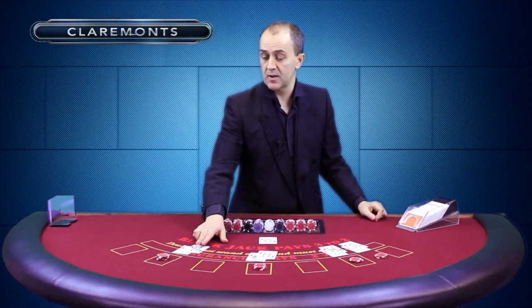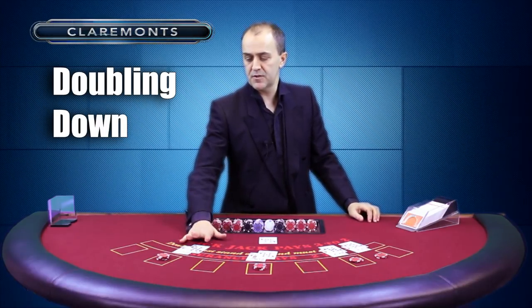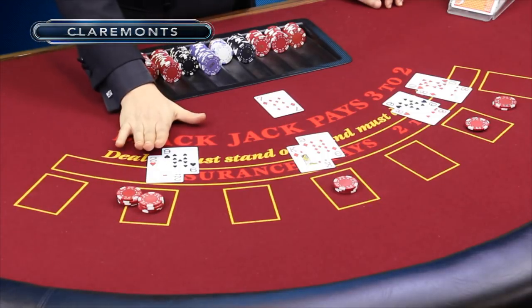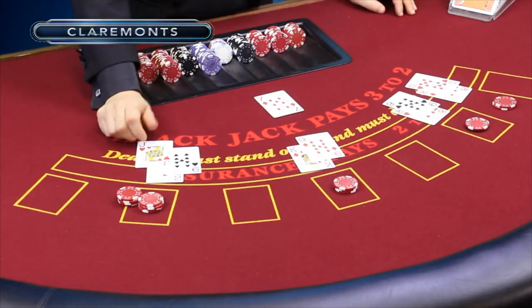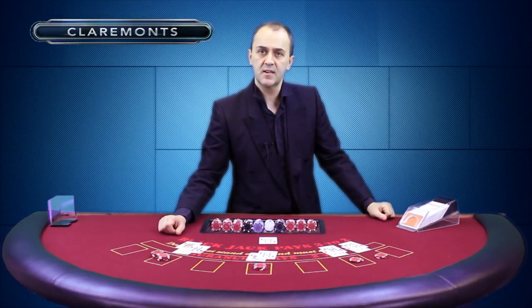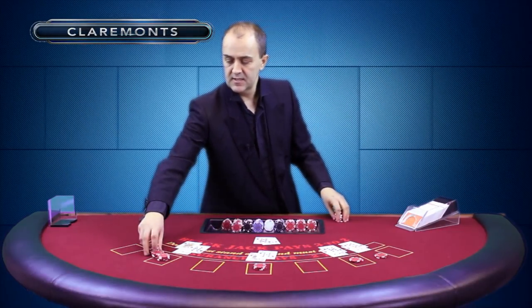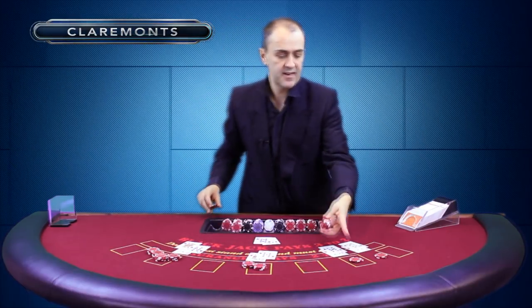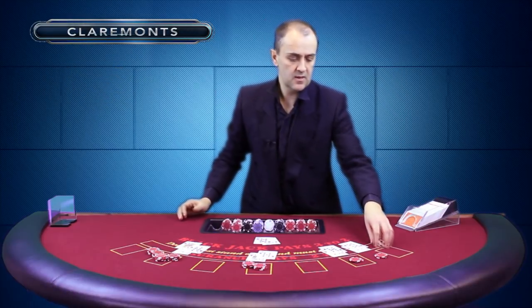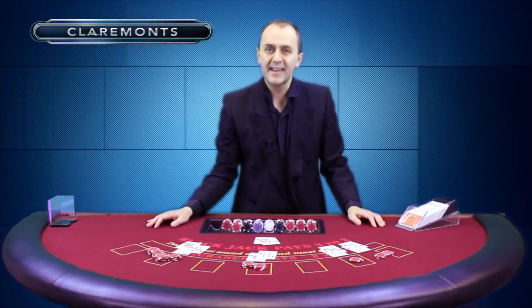We've got nineteen — very good hand. And a lovely opportunity to double down. Double down, one card only, is available if your first two cards add up to less than eleven. You're doubling your initial bet but only getting one more card. Let's double down on eleven — that's beautiful, that's twenty-one as well. Players have got eighteen, seventeen, nineteen, and twenty-one. I'll now deal the dealer cards until we reach seventeen or more — seventeen. Twenty-one is a winner. Nineteen is a winner. Seventeen — that's called a push: same total, player and dealer, nobody wins, the bet stays. Eighteen — that one's a winner. Splits, double downs, a push, and the dealer paying out to the players — cracking hand.